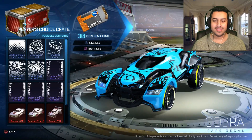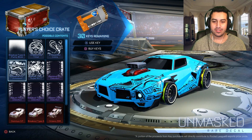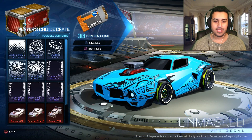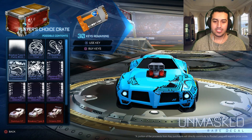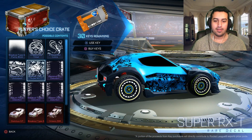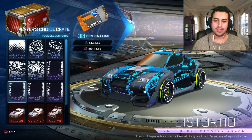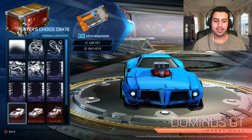And this decal — I wish this one could be painted as well. Only the edge. Do you see the black thing on the edge? That's the only thing that could be painted, not the whole thing, just the edges of it. And you have this one, and then of course all of these. I wish they could make the distortion painted, but no.